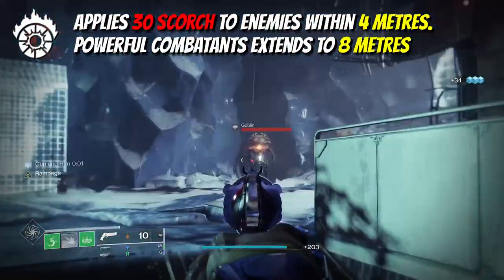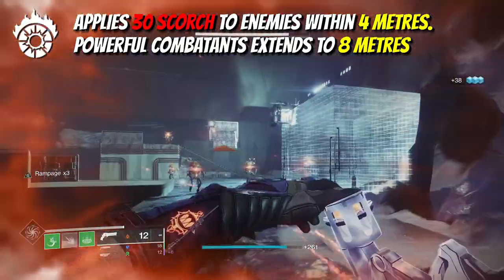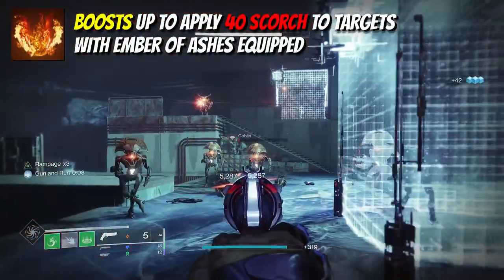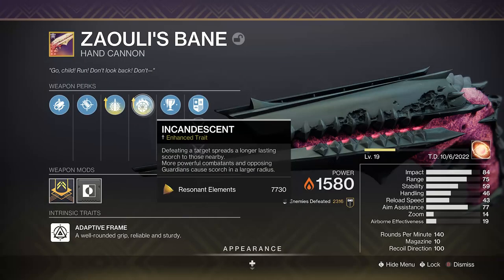This pairs perfectly with Incandescent, which is a top-tier endgame perk. Every final blow will spread stacks of Scorch to nearby targets, and if you add the Ember of Ashes fragment it will boost this up to allow you to ignite targets more often. For some players, Stats for All might make more sense, but having the always-on maxed-out reload speed from Compulsive Reloader instead will make chaining Scorch easier.